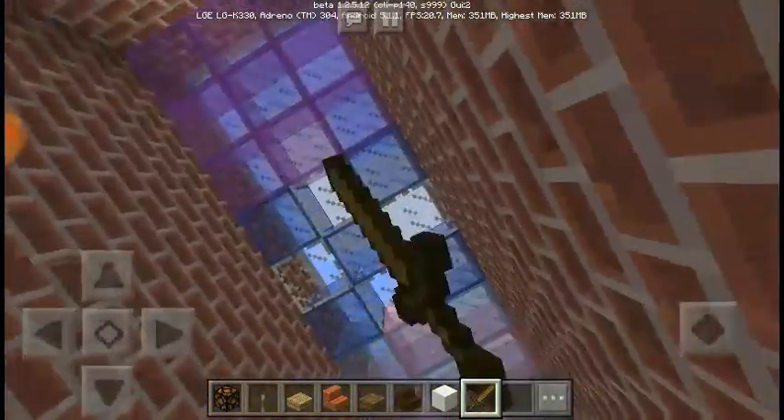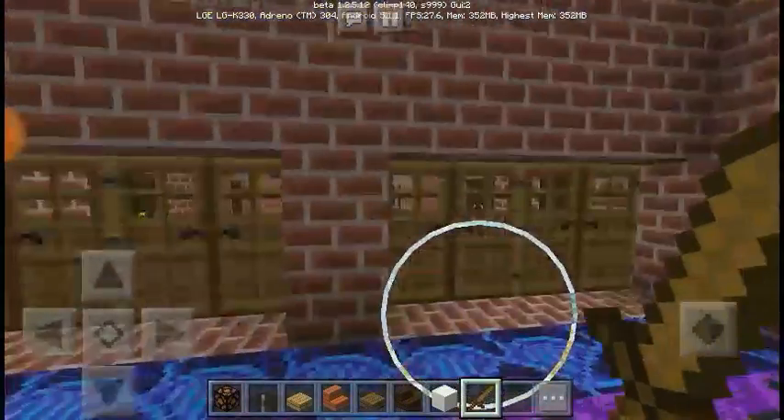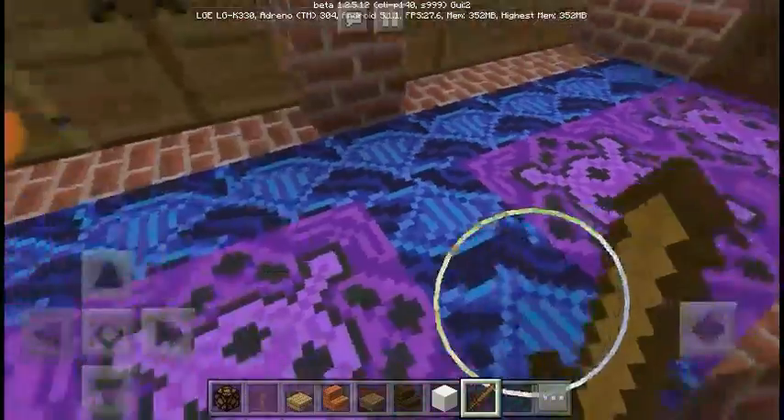Let's go out here. You can see the foyer does have a beautiful stained glass with only four glass panes in the center. Some beautiful ceiling here — a sky ceiling, if I should call it. And this nice terracotta floor.